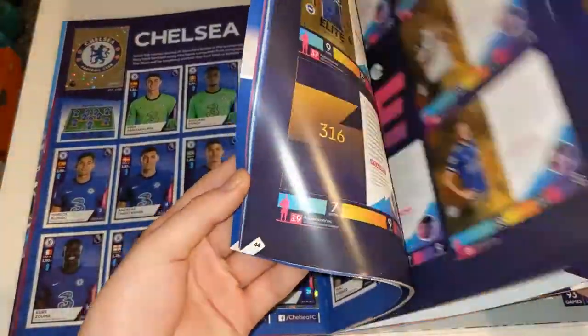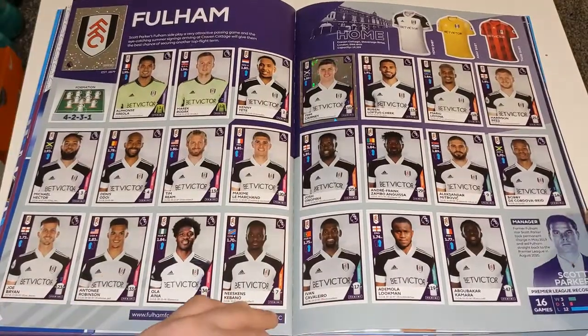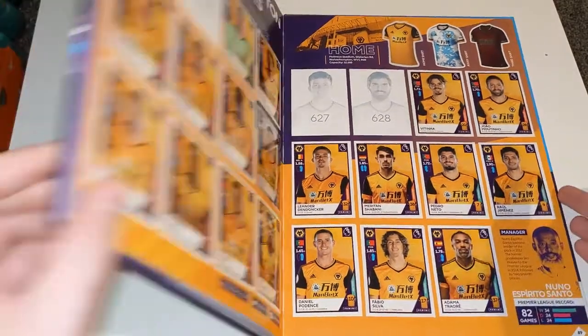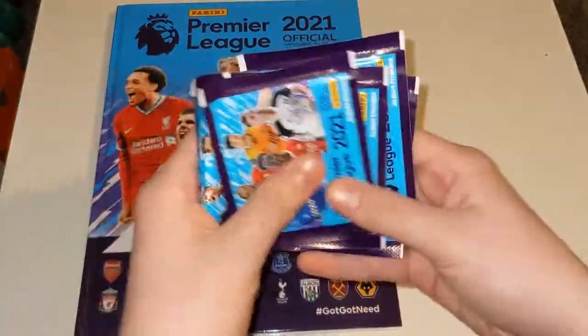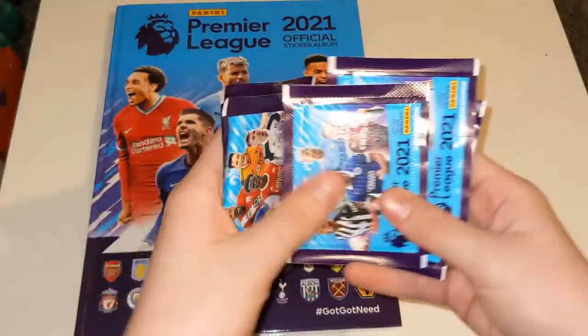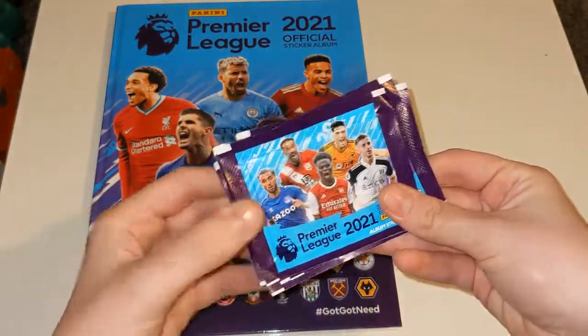I've also completed Fulham, which I forgot to show you — it's back here. Let me just find Fulham. There we go, complete there. And that's about it for the album. So what I'm gonna do is open six packets of the collection, as you can see here. We've got all four designs.